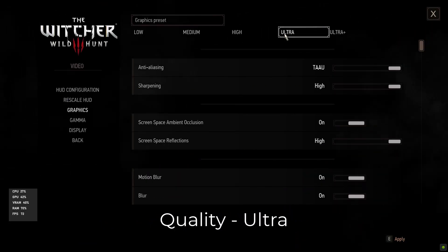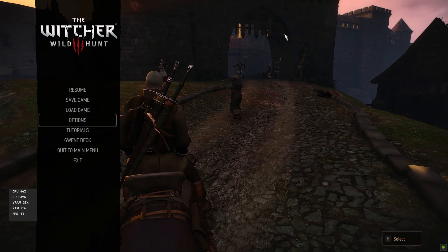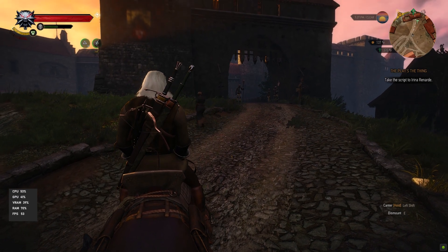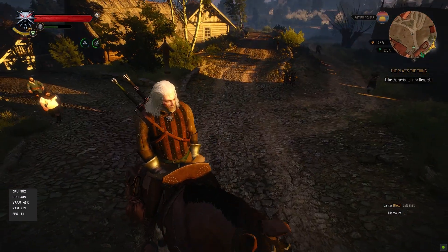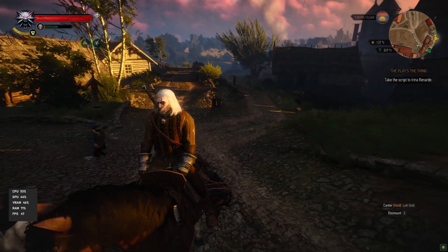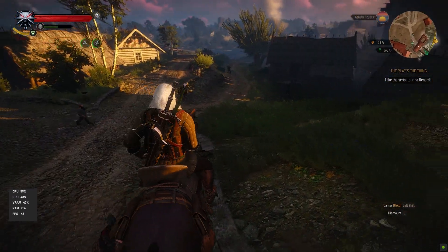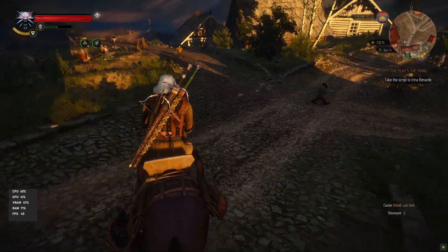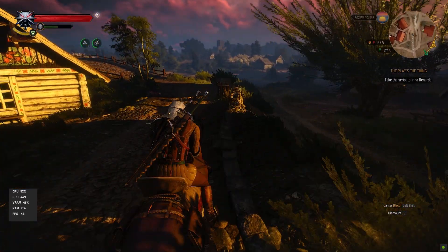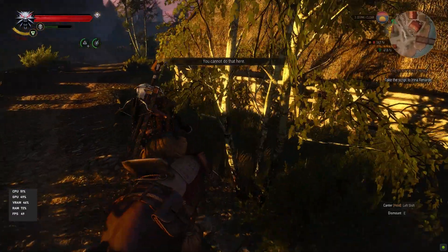Now we are going for the ultra setting. I was expecting a big jump in graphics quality, but there's just a little bit more detail — quality is slightly improved. For FPS, we are getting around 46-47, which is low. RAM is 71%, video RAM is 47%, GPU is 44%, and CPU is 53%. It's playable but not that great — I wouldn't play at this quality.